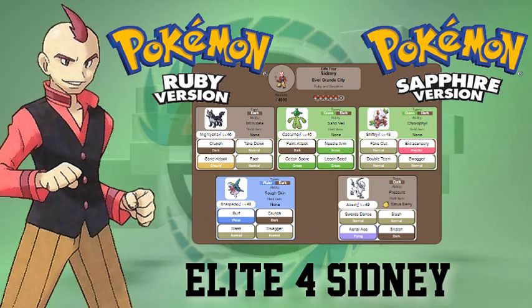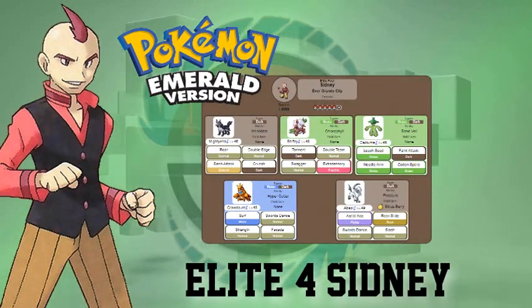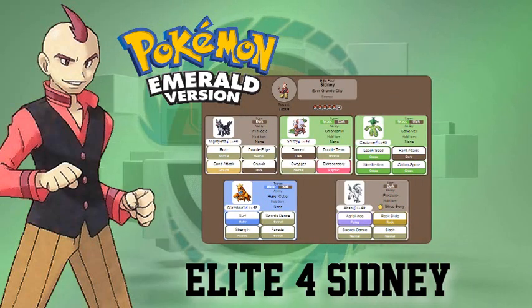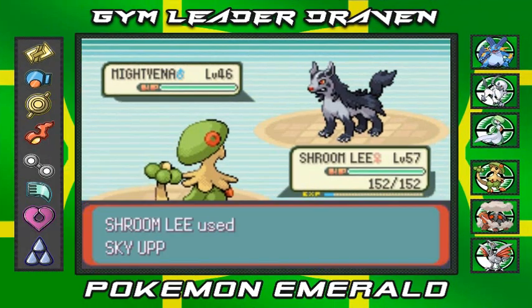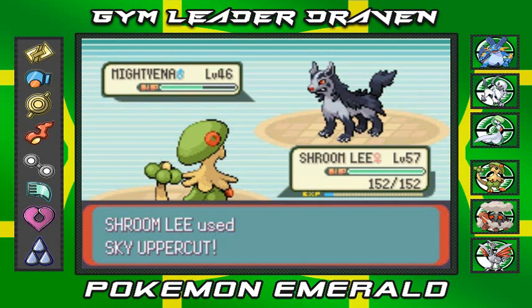If you're playing Pokemon Emerald like I am, he has Mightyena, Shiftry, and Cacturne, but swaps in Crawdaunt and keeps Absol. Same advice applies — bring a fighting-type Pokemon to beat the crap out of this guy. Going back into the battle, let's go with Sky Uppercut. This is truly kicking some butt right now.